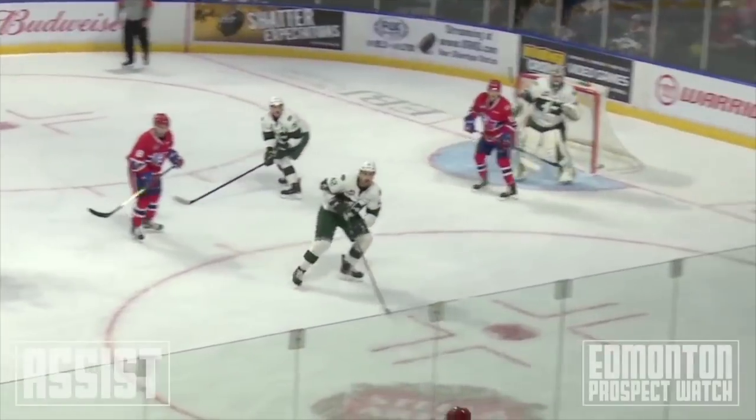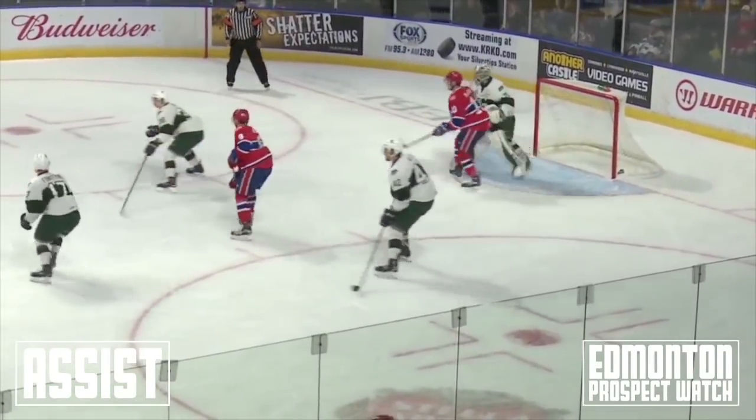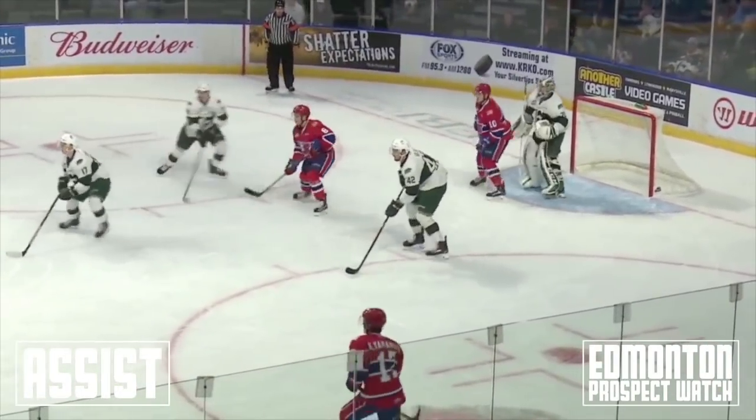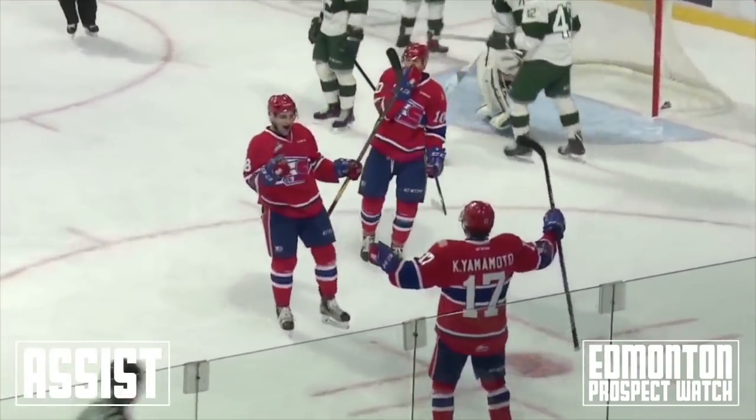Spokane on their first power play of this game, 18th in the league, and the Tips have really been frustrated in this entire series. Anderson Dolan to the top for Ty Smith, right side Yamamoto deflection in front and McGrew scores.